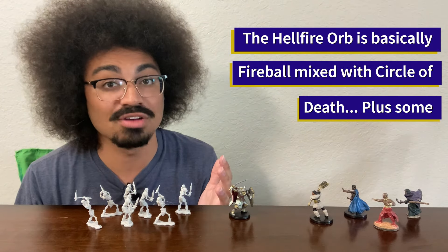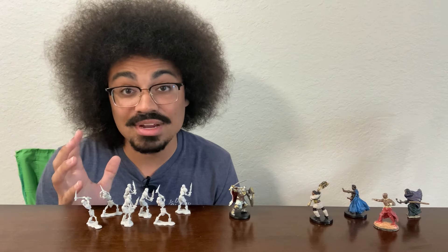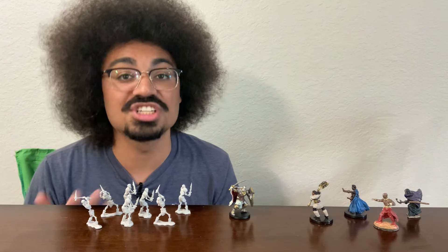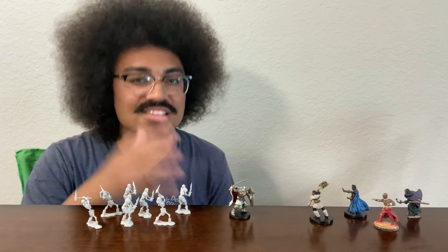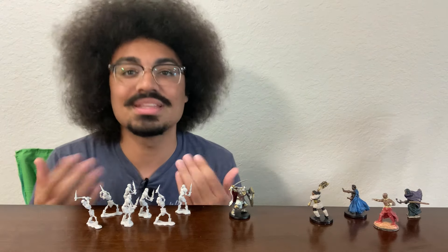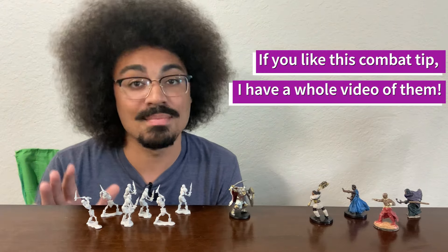Offensively, not only does the knight have a sword and hellfire orb that are both powerful, they have access to a variety of spells. Some of them, like Staggering Smite, can even be used in conjunction with their weapon attacks. I like to pick a few of the most useful spells, like the Smites and Banishment, and write out a short description of what they do in my notes. It'll save you having to look them up and slow down combat in the moment.